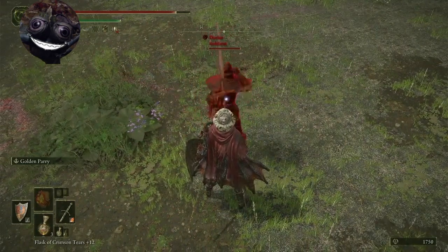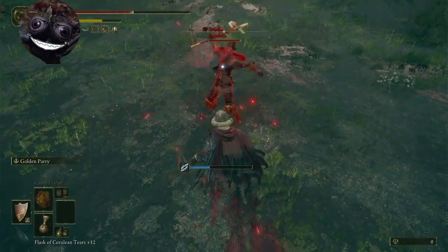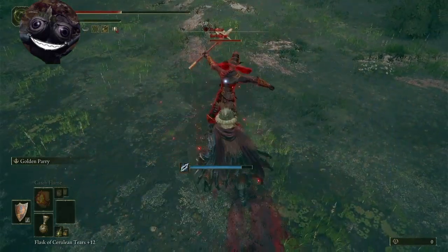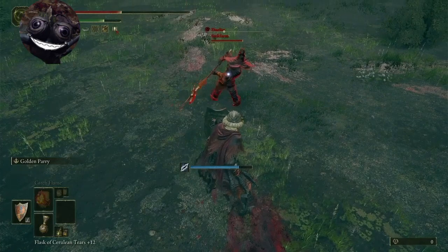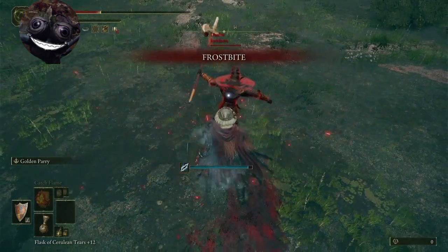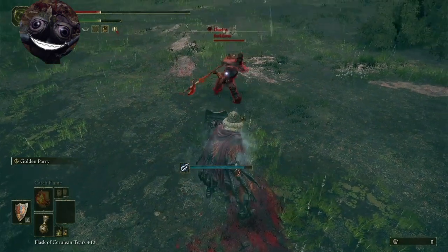I just throw a parry as soon as I get that block — the block-and-poke, as I like to call it. You block the first poke and you parry the second, right about here. Works with all kinds of spears.